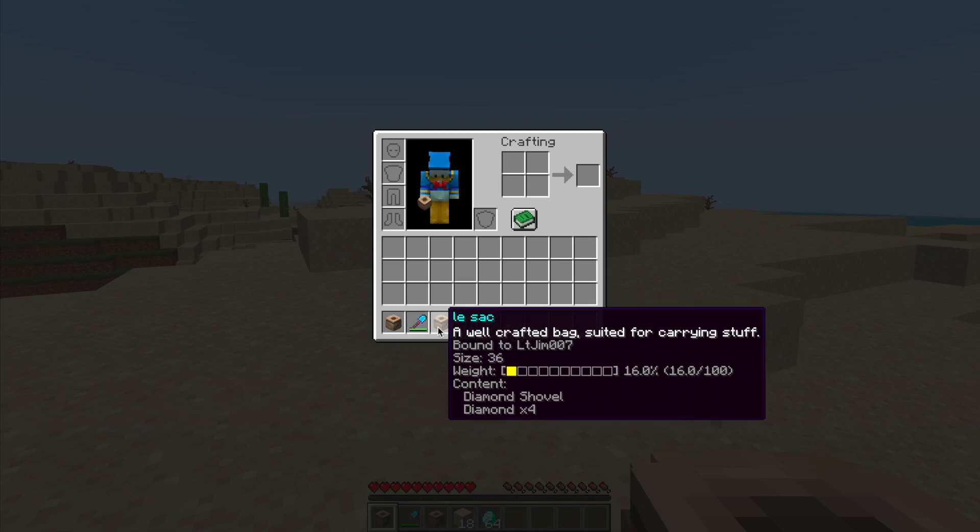The other example I created is Lysac. As you can see you can change both the name and the color of the bag. This one's slightly bigger and the weight limit is the same but you can change that easily.